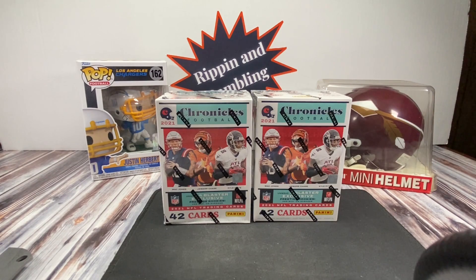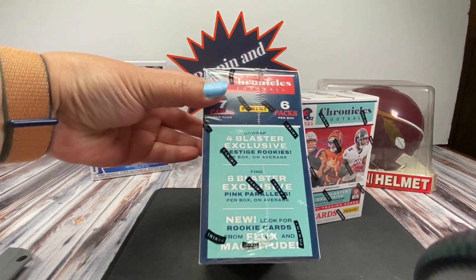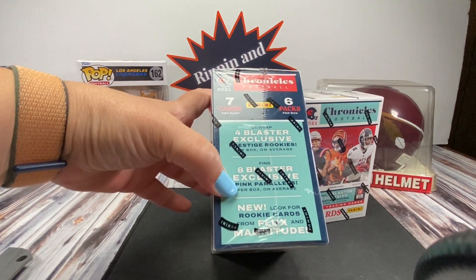Chronicles is one of my favorite products because it gives you just the top rookies — you don't get a lot of the Joe Schmoes that nobody's ever heard of. You get to see some cool ones, and they have the Prizm Blacks which are pretty cards. We can also get the blaster-exclusive Prestige rookies pink parallels.